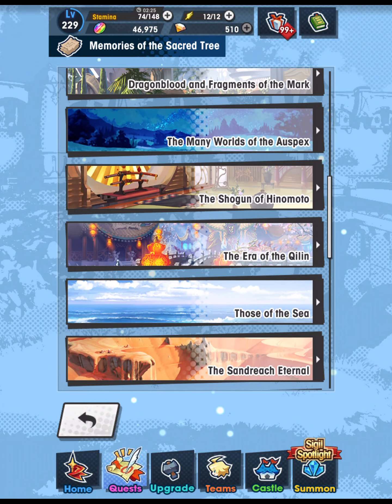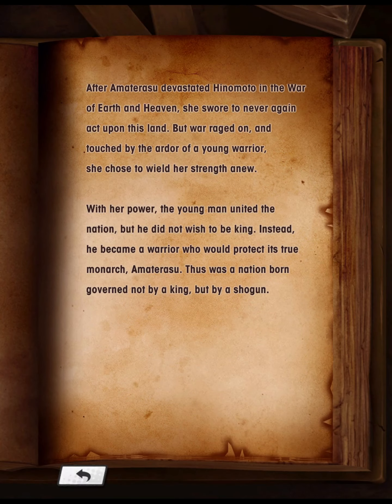Shogun of Hinemoto: After Amaterasu devastated Hinemoto in the War of Earth and Heaven, she swore to never again act upon this land. But war raged on, and touched by the ardor of a young warrior, she chose to wield her strength anew. With her power, the young man united the nation, but he did not wish to be king. Instead, he became a warrior who would protect its true monarch, Amaterasu. Thus was a nation born, governed not by a king, but by a Shogun.